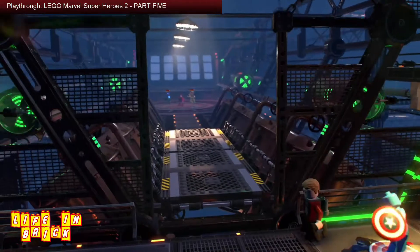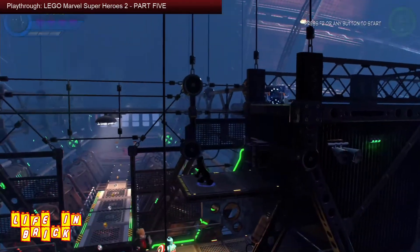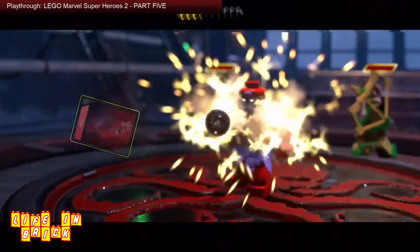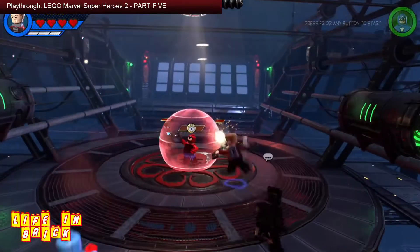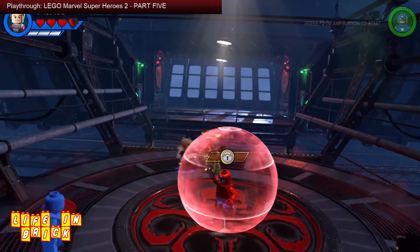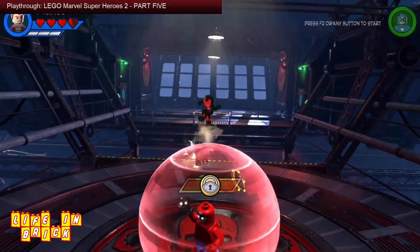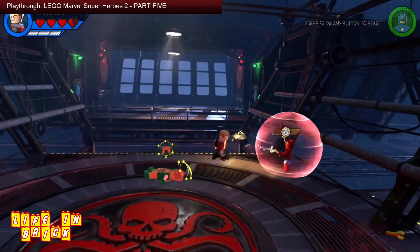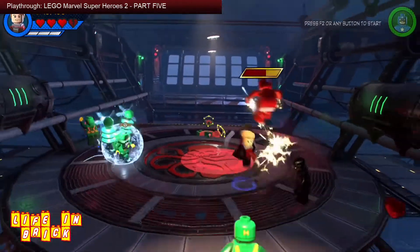Nothing overly exciting happening so far. There he is — come here, Klaw! Suddenly I have a stud trail to follow. I really hope that damages him because that would be nice... that's not fair — his force field! Look at these guys — oh, you think so, T'Challa? We shall see about that. These enemies are really tough compared to every other bad guy I've faced so far in this level. There are far too many bad guys.